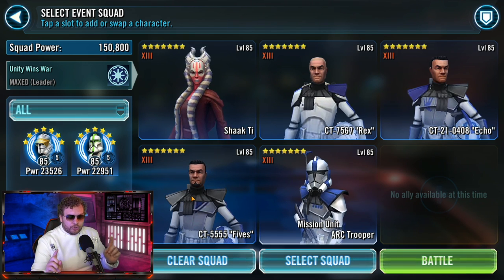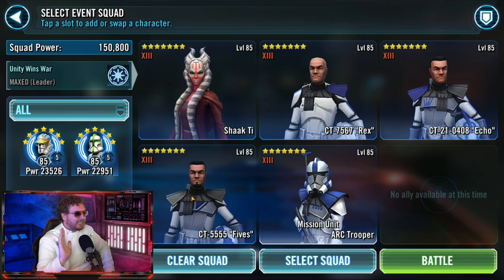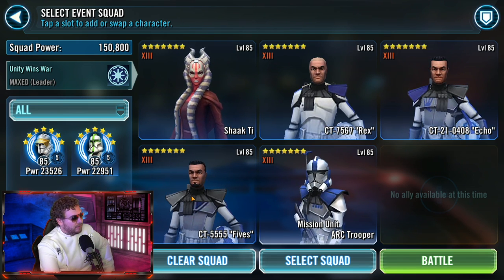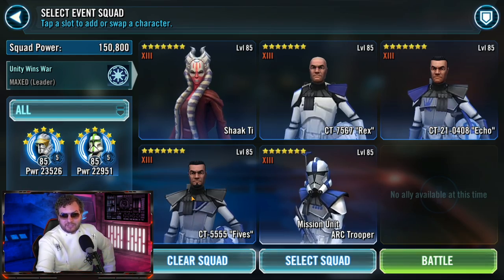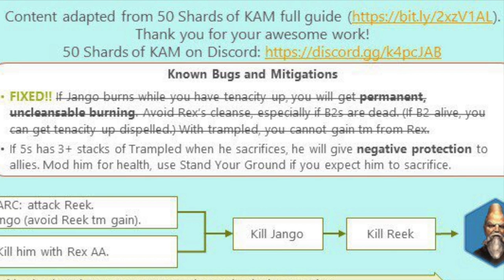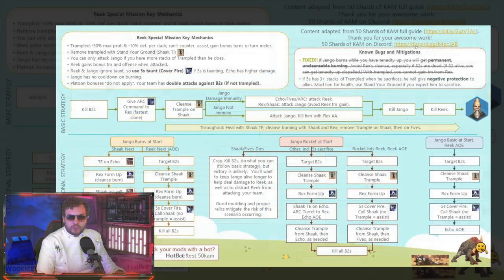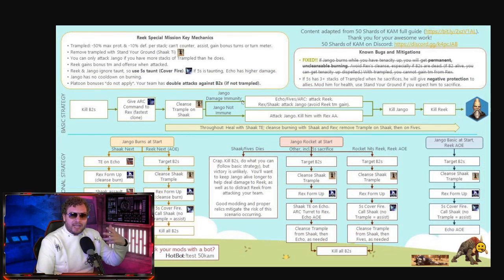I'm not moving on until I show you this little guide. I've beaten the mission many times, and literally as I'm recording this video it's being shared around. I'm going to leave a link down below to this image — share it with your guild. There's a Discord link as well to the group of people who made an extremely helpful guide by Wookies Always Win, and apparently the strategy originally came from 50 Shards of Cam. There's a Discord server so if you need help, feel free to go there.